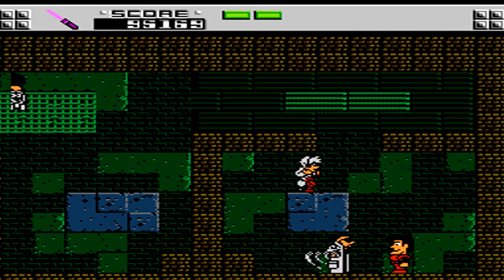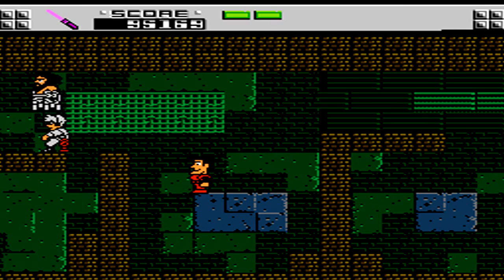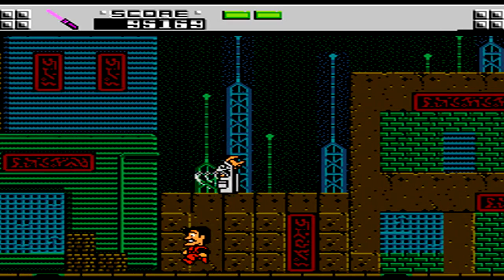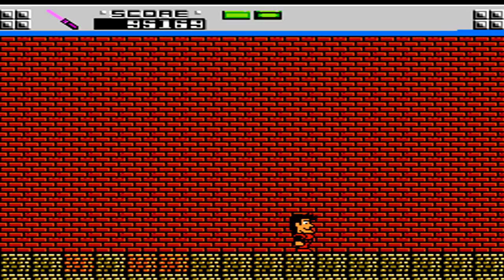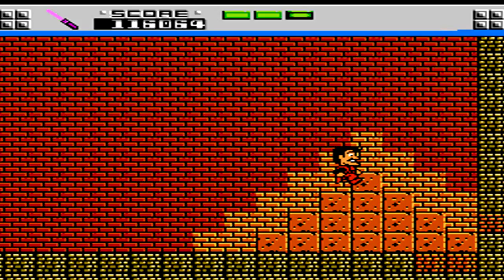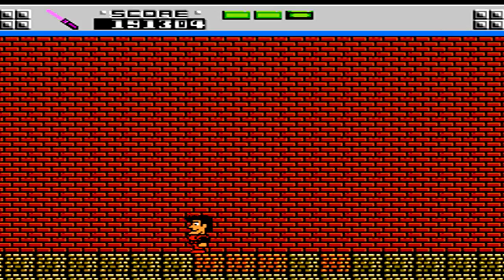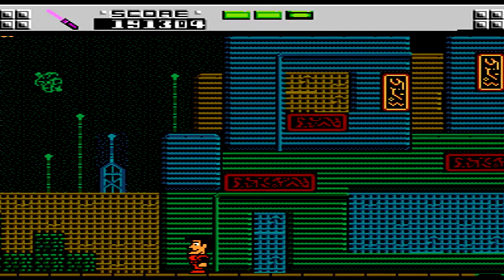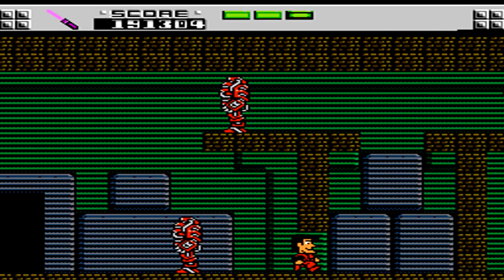Inside here is the first optional room we can travel to, and on the far right side of the screen is our second health pickup. Health is represented by green rectangles at the top of the screen — they get smaller and smaller until the rectangle turns black, and then we start losing the next green rectangle. Climb up and jump into the opening to find one of the first secret rooms. At the end of the long hallway, we're granted another piece of health, giving us three green rectangles. To the left is our current score, and next to that is the currently equipped item. You can only have one item equipped at a time, and pressing start brings up the inventory menu.